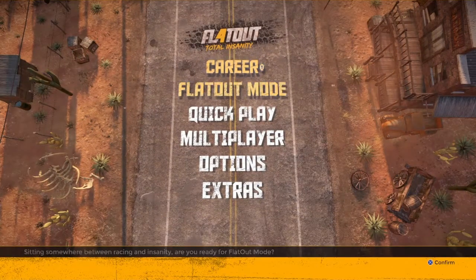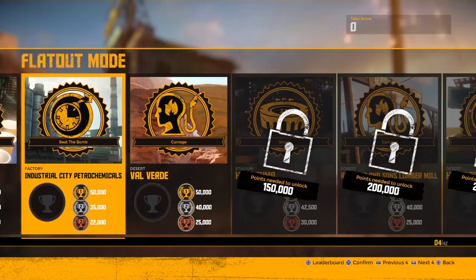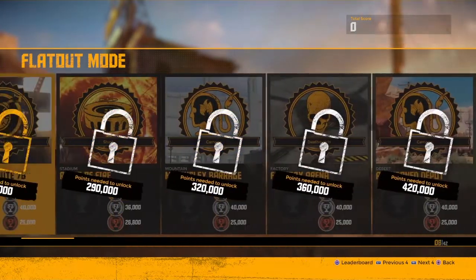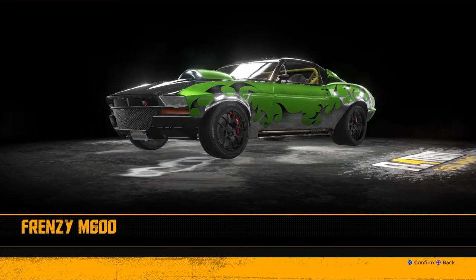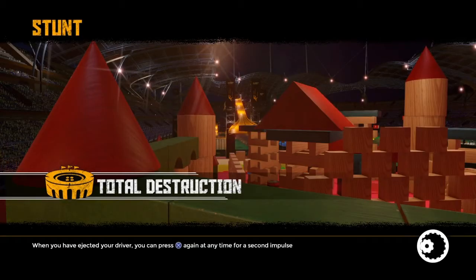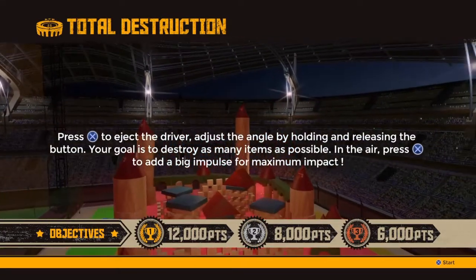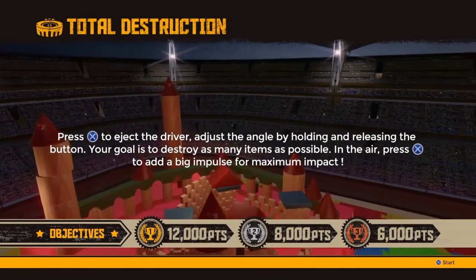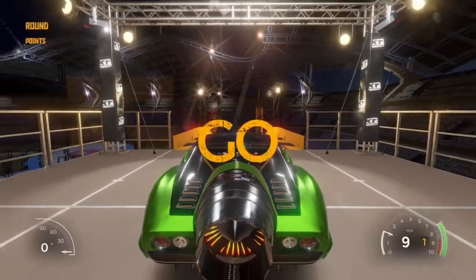So what we're going to do now is look at FlatOut mode — remember, this is all like crazy little mini-games. We've got Stunt, Deathmatch, Beat the Bomb, Carnage, and there's all these to unlock as well. They're a bit strange and a lot of fun. I'm going to do the Total Destruction stunt first. Basically, you go flying down a ramp and you fire your guy out of his car and smash into all this stuff and it blows up. You've got to eject him at the correct angle and speed — there's a technical side to it, which I like. I'm going to cock it up a few times first though.